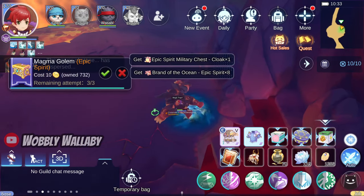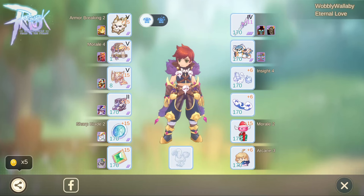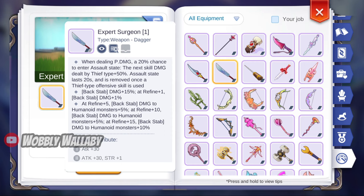Down goes the Golem. It was pretty fast — I didn't even get the Petrification Countdown. Next, here's my gear overview. I am using the Water Accessories. For weapon, I only have the tier 4 Holy Dagger. I didn't have enough Zeny for the Expert Surgeon weapon, which would be a better option for the Backstab build.